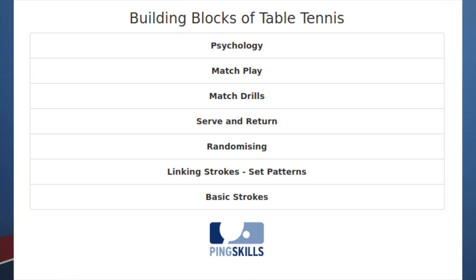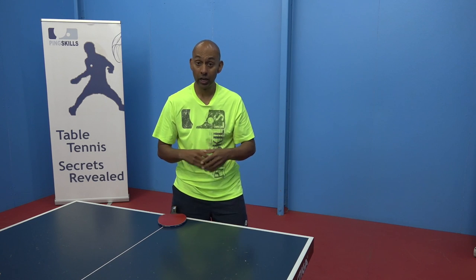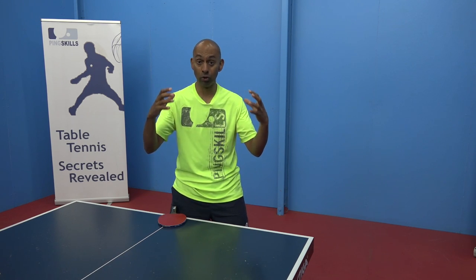We've broken the building blocks down into seven blocks. The first block is your basic strokes. The second block is linking those basic strokes together. Thirdly we're going to randomise those strokes. Fourthly we're going to work on our serving and receiving of serve. Fifthly we're going to do some match drills. Sixth, some match play. And finally the seventh block is the psychology of table tennis. Through your table tennis life you're always jumping backwards and forwards through those levels — it's about building those blocks and then going back and making each level stronger.